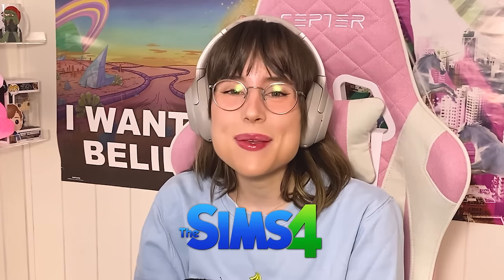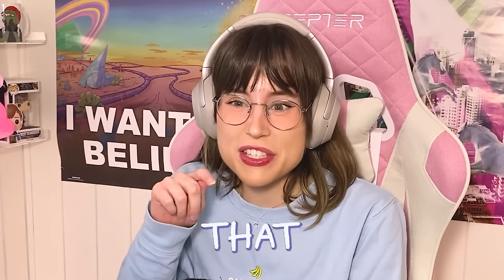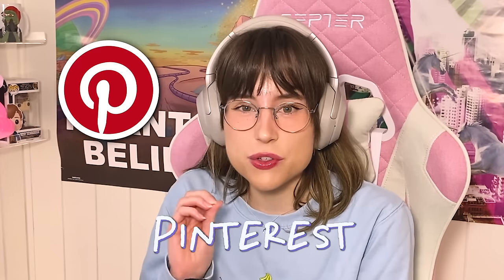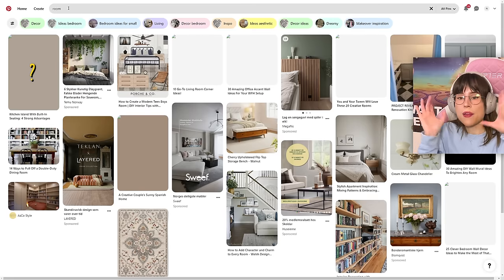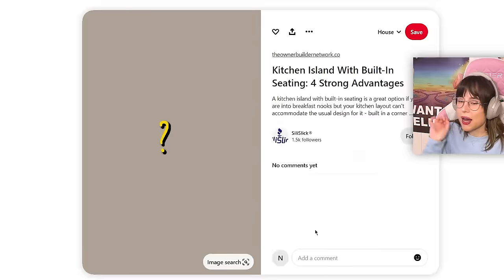Hello, today we're gonna build a house in The Sims 4, but the challenge is that each room is a different Pinterest post. This is part 2 of the challenge. If you haven't seen part 1, go see that — or not, it's up to you. For this challenge, I go on Pinterest, type in a room, and the first picture that pops up is what I have to make.